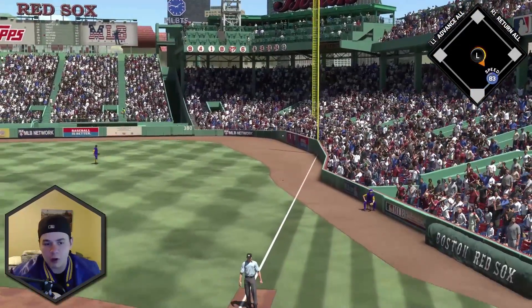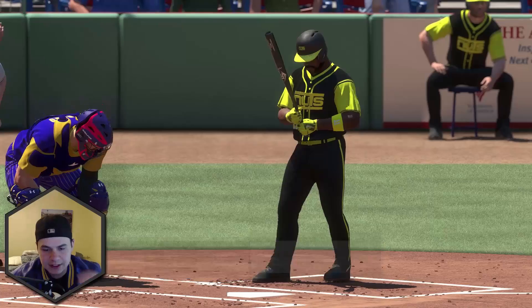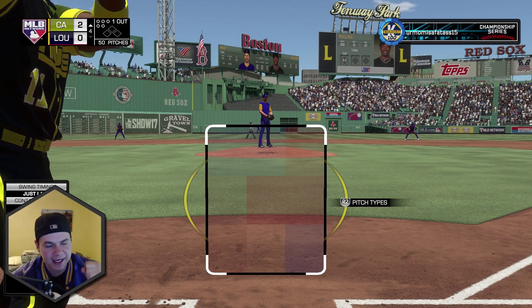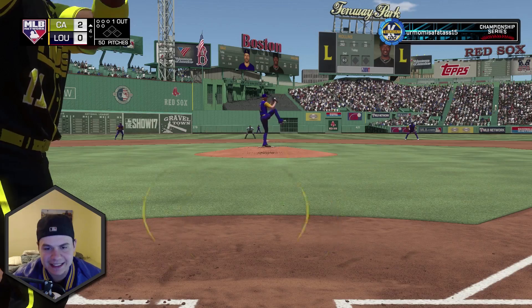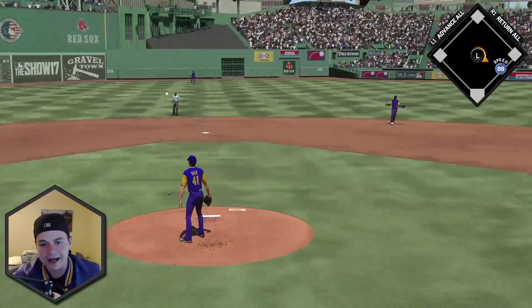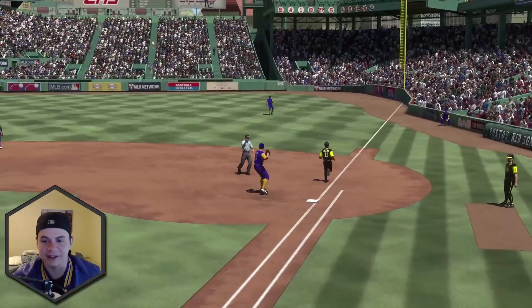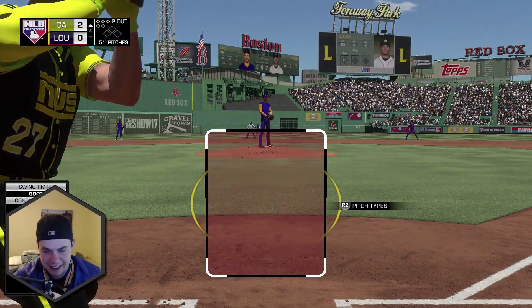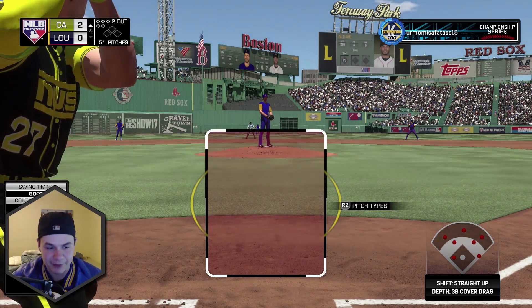It's off the pole! Low and outside breaking pitch — Carlos Beltran takes it the other way and barely sneaks it on the pesky pole for a home run. Oh my God. Talk about a lucky swing right there, I'll take it. 2-0. Any runs I can get off this right now I will be happy with.